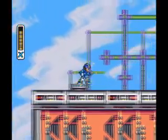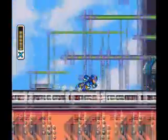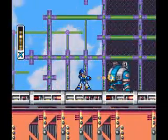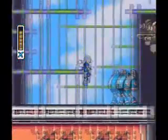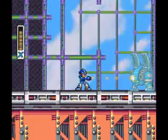You can kill those enemies as they come up. If you don't, you have to wall jump up the side of the cliff to get to the enemy to kill him.